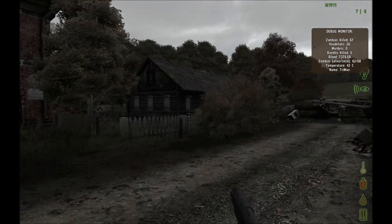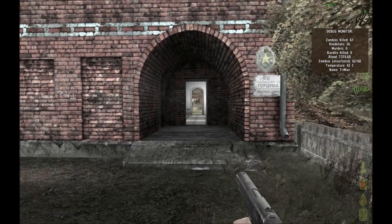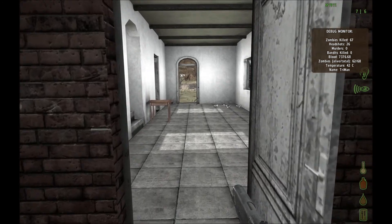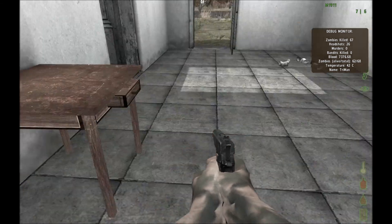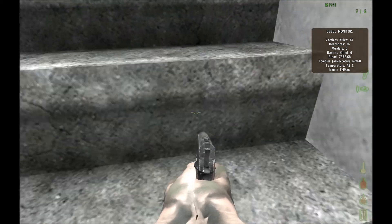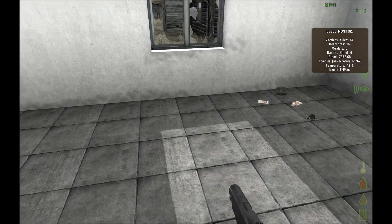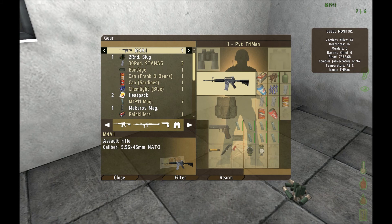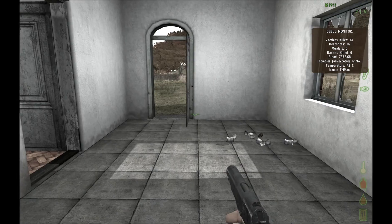We'll hit this building and then that house, and then we'll head towards the castle, which is east of here. Oh, and if you ever run away from zombies and want to run up a staircase - don't run up straight going forward. Run up backwards, because I started to run up there, went to turn around, and I couldn't. Zombies were starting to come up behind me. That's the safest way to do it, otherwise you get yourself in a pickle.